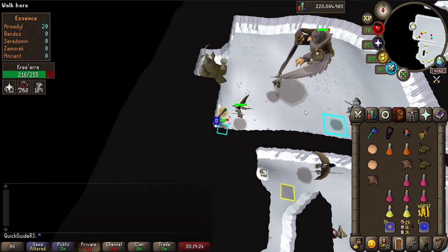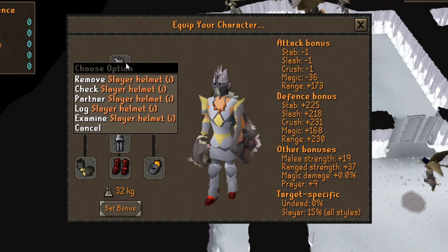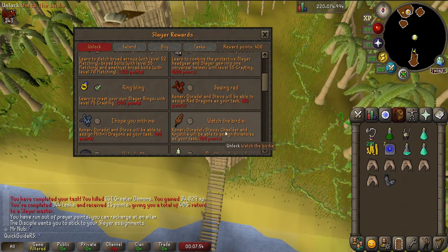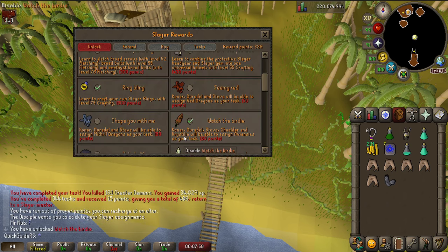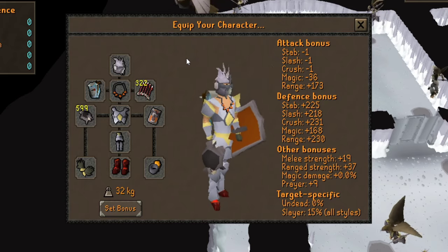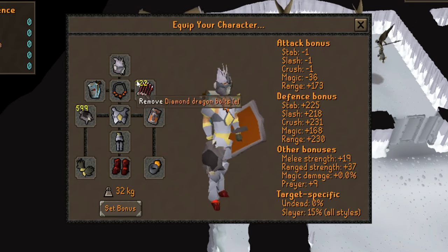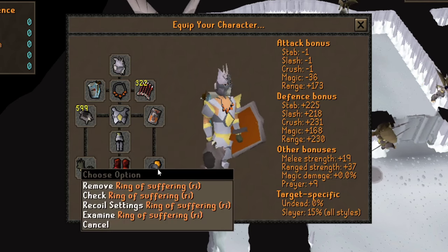Now let's have a look at the gear. If you're going to kill Kree'arra, it's highly recommended to be on an Aviansies task so you can use the Slayer Helm. You can unlock the ability to be assigned Aviansies by unlocking Watch the Birdie for 80 slayer points. Getting your tasks from Duradel will give you the best chance at getting an Aviansies task. If you are on task, you can expect over 25% extra kills per trip. If you aren't on task, you can use the Justiciar Faceguard or a Verac's Helm instead. For the rest of your gear, focus on ranged offense and good defense bonuses against all three combat styles.